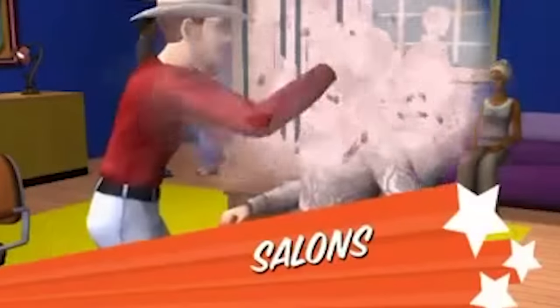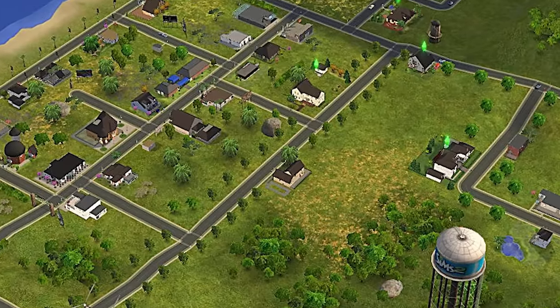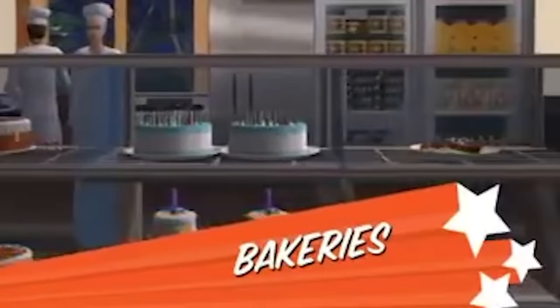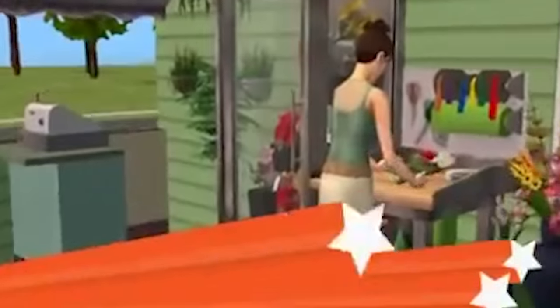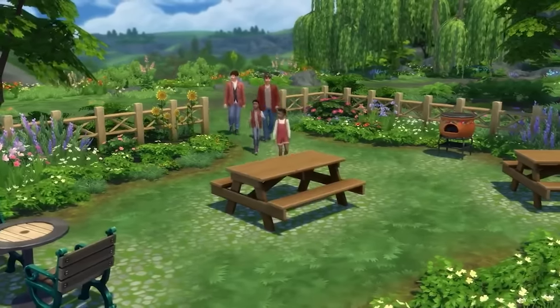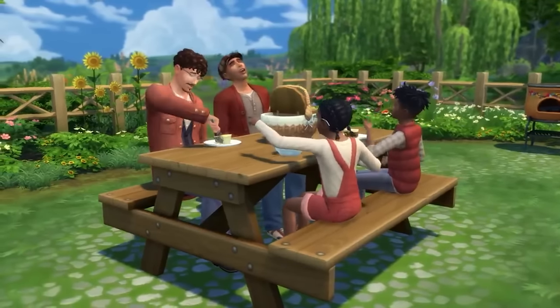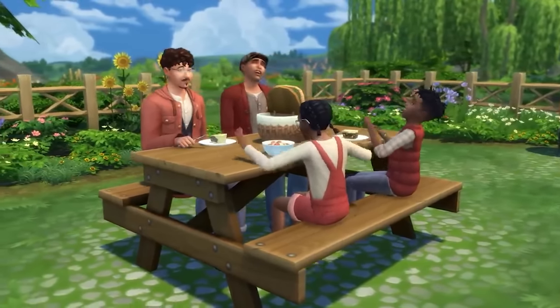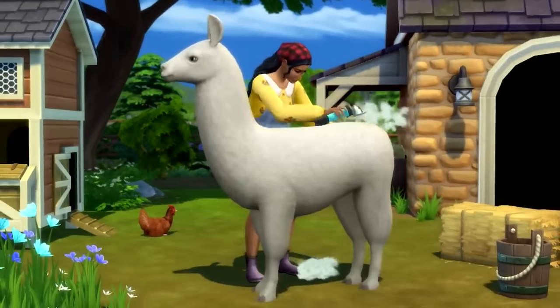The Sims 4 Get to Work has a tiny world with only four lots, whereas Open for Business in The Sims 2 has a much bigger world. There are also things this pack comes with that The Sims 4 does not — for example, supermarket shopping. The Sims 4 Cottage Living has a market stall system and an online food shop order, but we don't actually have supermarkets you can walk into, whereas with Open for Business you do.